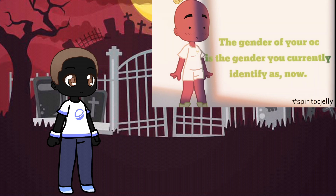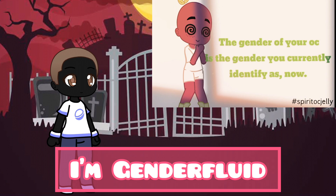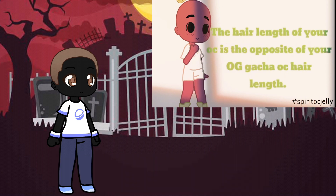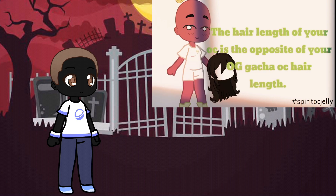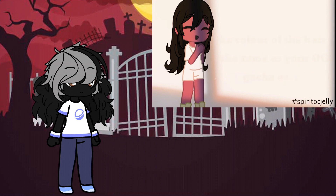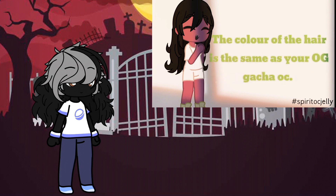The gender of your OC is the gender you currently identify as. Now let's do the hair length and color. The hair length of your OC is the opposite of your original Gacha OC hair length. If you have medium-sized hair, put your OC's hair into a ponytail. The color of the hair is the same as your Gacha OC.